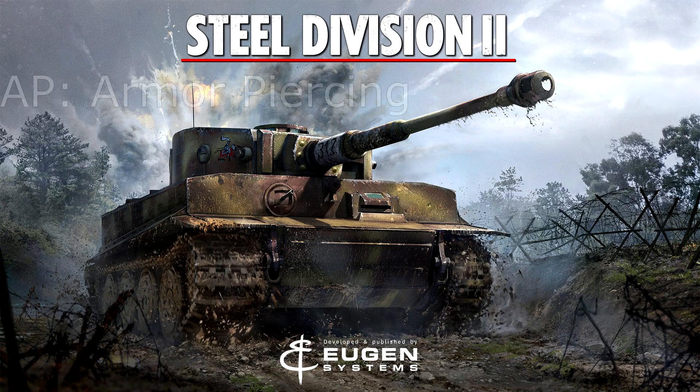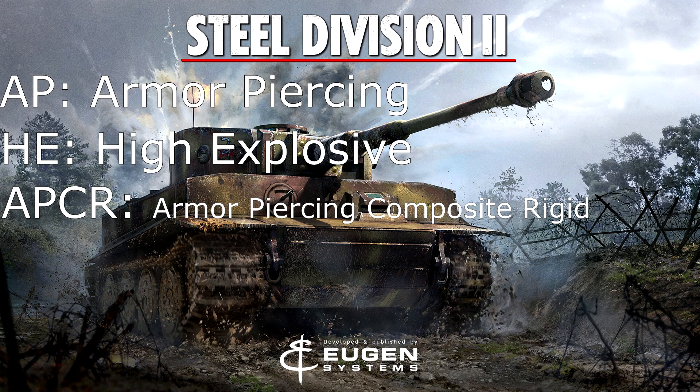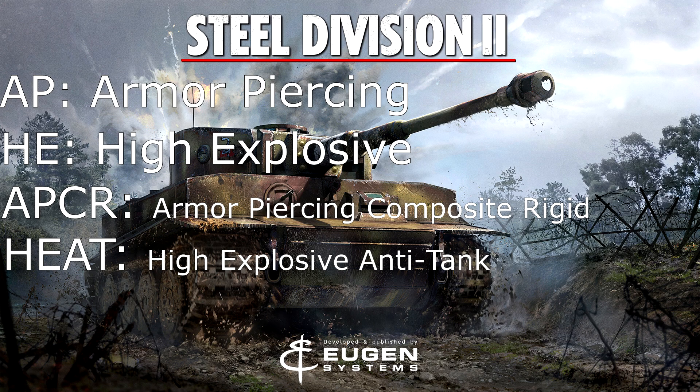These are as follows: AP or armor piercing, HE or high explosive, APCR or armor piercing composite rigid, and lastly HEAT or high explosive anti-tank. Let's take a look at what each of these do and how they interact with different armors, distances, and so on.